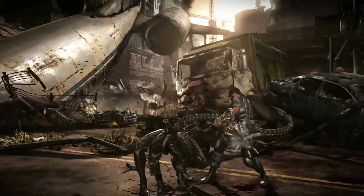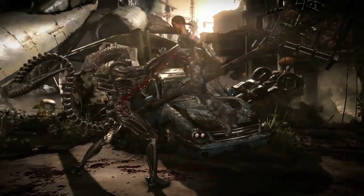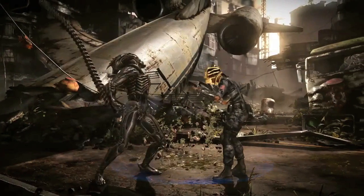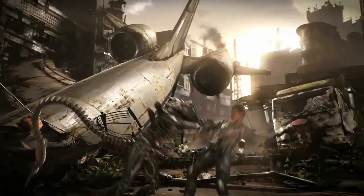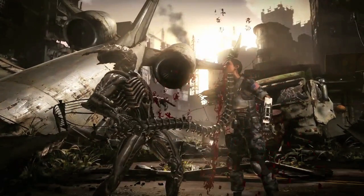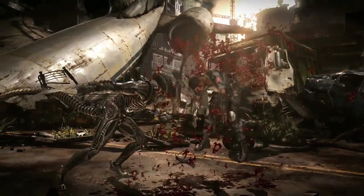Another cool thing that happens right after the face hugger hatches is that the Queen variation actually gets to call another alien to assist her, which is crazy. It looks like a Marvel vs. Capcom 2 assist. The way they show it in the trailer, it's actually a meter burn move. The alien comes from the top — it looks like the hit is going to be overhead — comes down and hits Jacqui, creates a bounce state, and then the alien is able to combo after that.